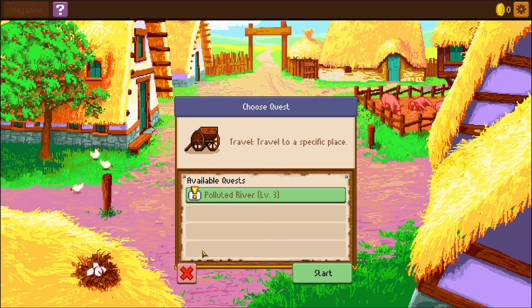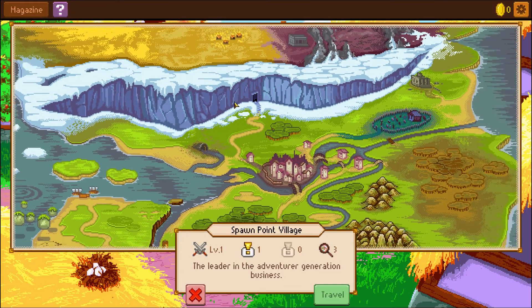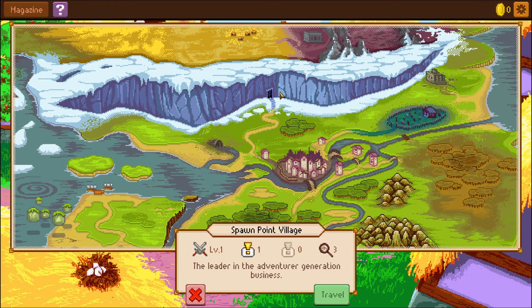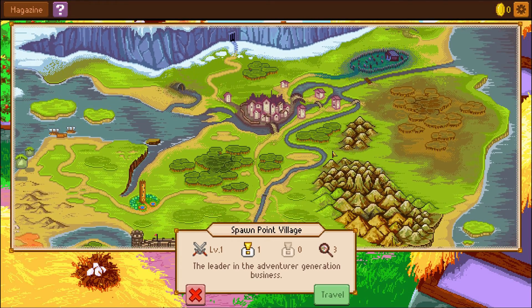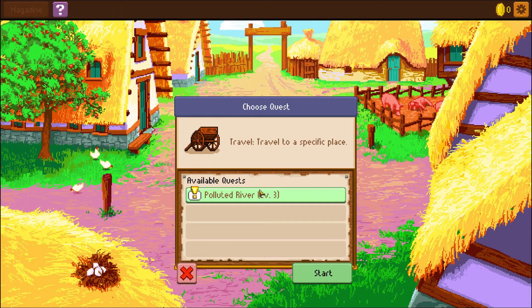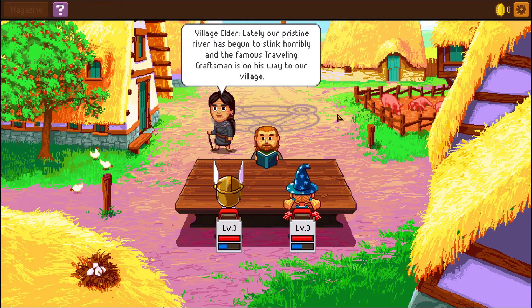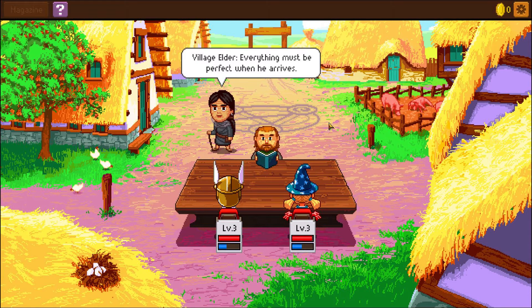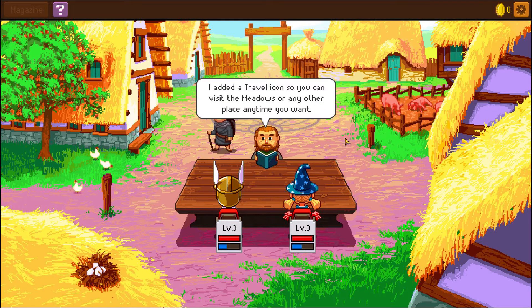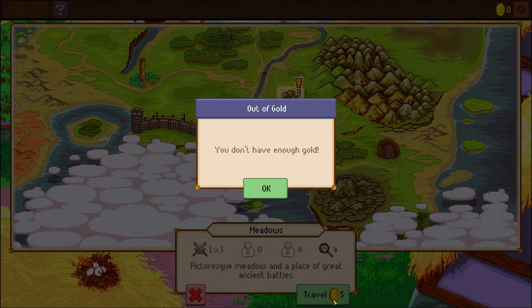Now what quest do we have? We have the Polluted River. Or I can go to the map — I can't actually go anywhere yet, but we can have a look. It goes all the way up to a glacier at the top, there's some kind of massive city, and I'm assuming this is a graveyard — I mean, it's always a graveyard. Let's do another quest quickly — Polluted River. Travel to a specific place. 'Lately our pristine river has begun to stink horribly, and the famous traveling craftsman is on his way.' I need to investigate — but it costs five gold to travel to the meadows. I didn't know it cost money to travel.